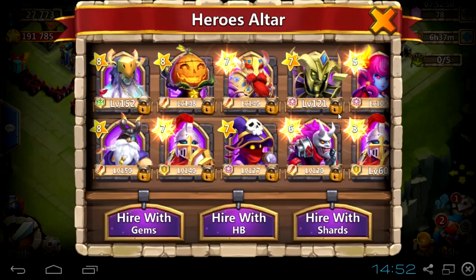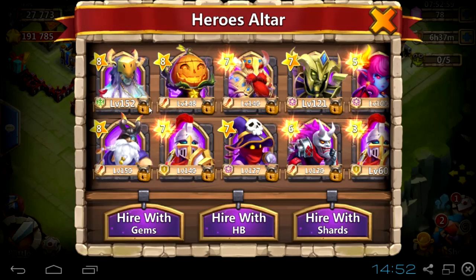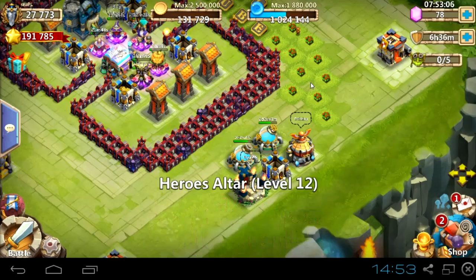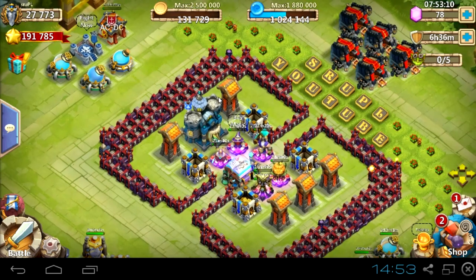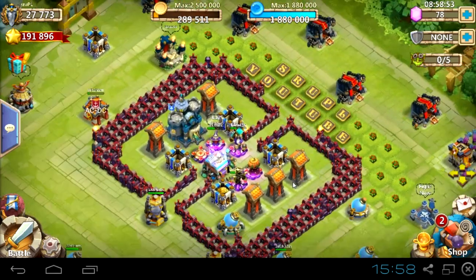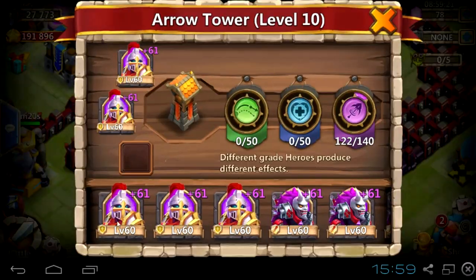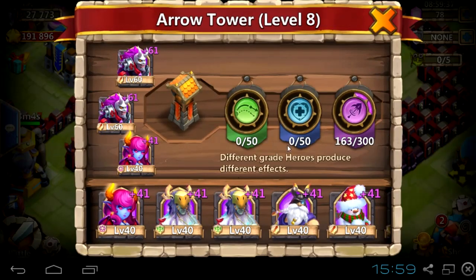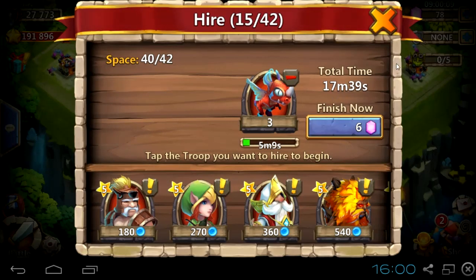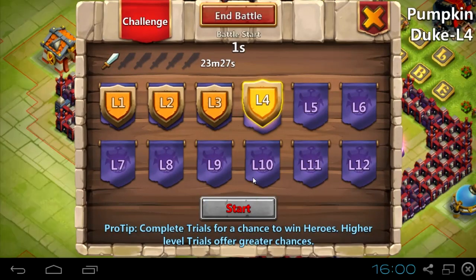Soon I'll do 2 more rounds of hero trials with a slightly changed base. I was trying to make a new base for hero trials — just moving around and messing with buildings around the center. The result was that enemy heroes took a few seconds more to destroy my base. The secret is I put all buildings as far from each other as possible, making enemy heroes travel more to go from one building to another, slowing them all down.